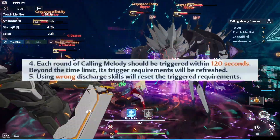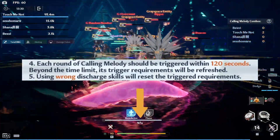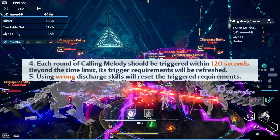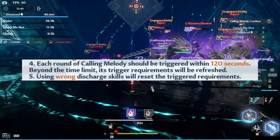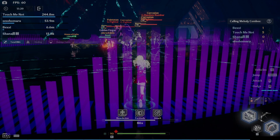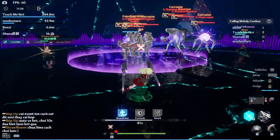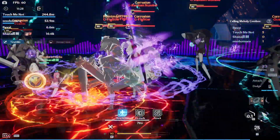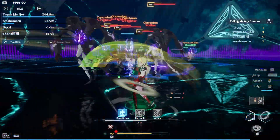There are mechanics that would lead you to losing your progress for your Calling Melody as well. The countdown for the refresh is just below the icons for your buster call. As stated, using wrong discharge skills will also lead to a reset of your Calling Melody progress, as you can see on this footage. Here's a tip on how to avoid that: since we get an unlimited supply of weapons and the cooldown for swapping out is just a mere second, you can keep on discarding weapons that you don't need and just wait until you get the required ones for a Melody.